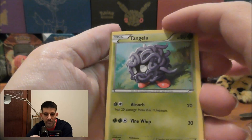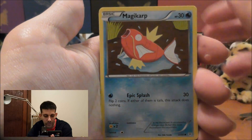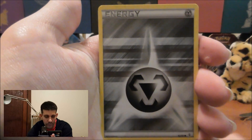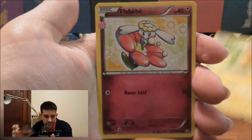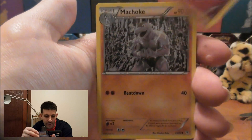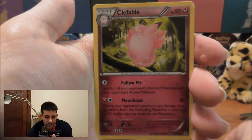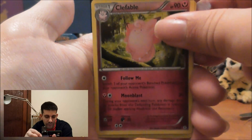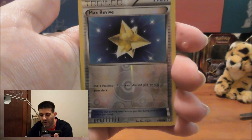Let's see if the Pikachu pack will redeem itself today. We've got Tangela, Magikarp, Steel Energy, Pikachu, Flabebe, Machoke, and Clefable.